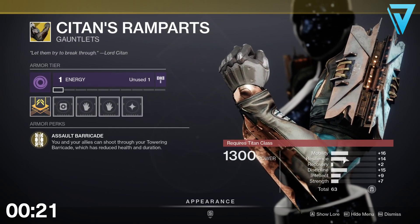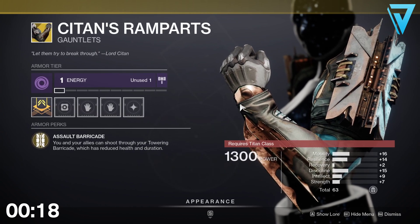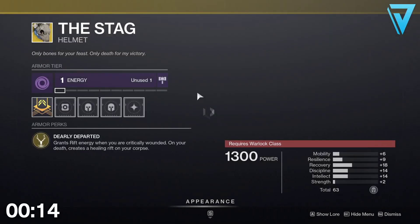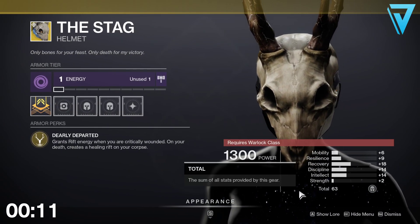As for the Kytin Rampant, here we have the Assault Barricade with a 63 stat — mobility, resilience, and discipline. So again, not bad and worth picking up if you don't have these in your collection already.